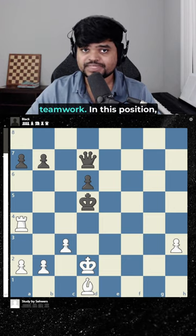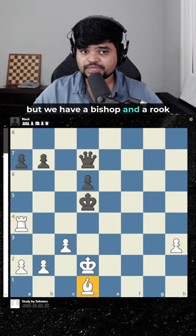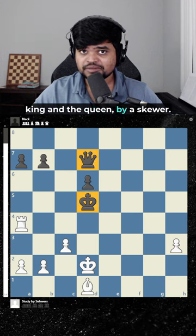This puzzle shows the power of teamwork. In this position, black has an extra queen, but we have a bishop and a rook that could potentially hunt down black's king. What we want to do here is to checkmate the king, or win the king and the queen by a skewer.